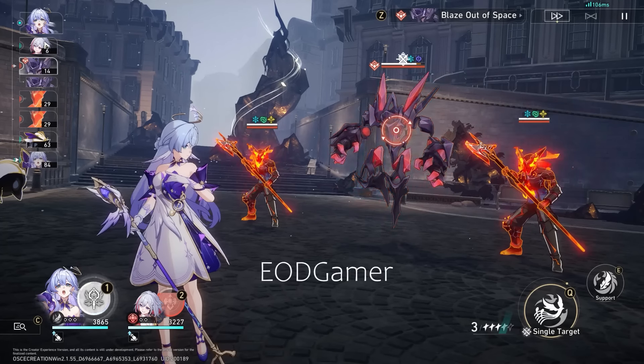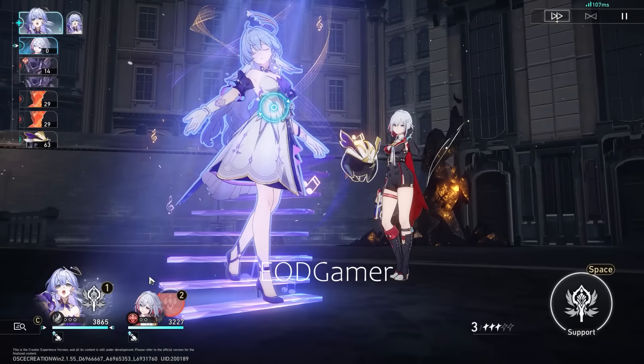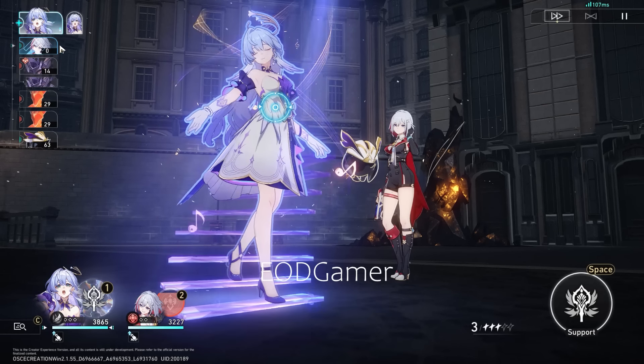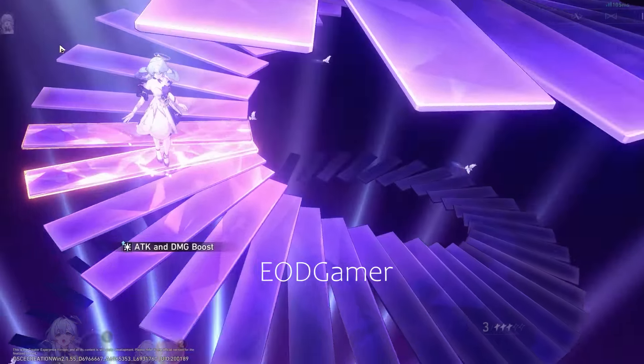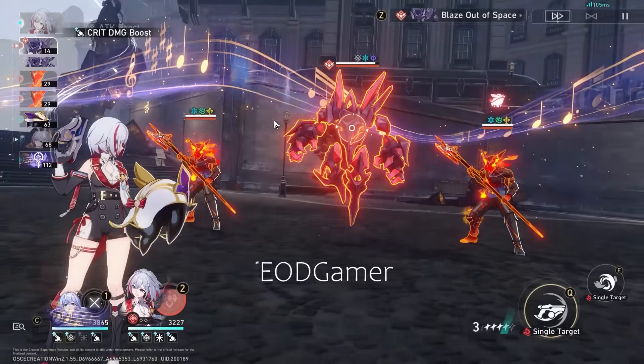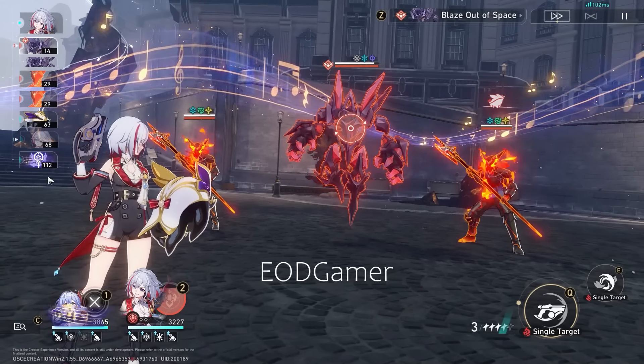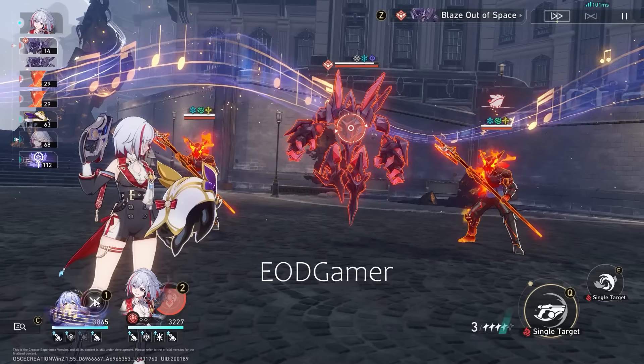Notice that Topaz is now on number 6 in the turn order. If I press the ultimate, it pushes the whole entire team up. I only have 2 characters, so when I press the ultimate here, Topaz is immediately pushed to the front. After Robin uses her ultimate — a very light melody — your whole team pushes up and she enters this singing state.